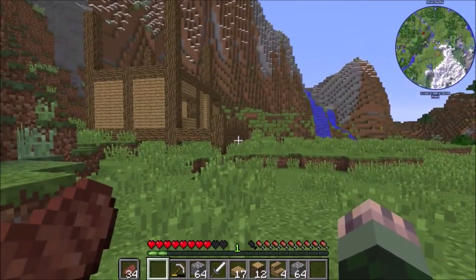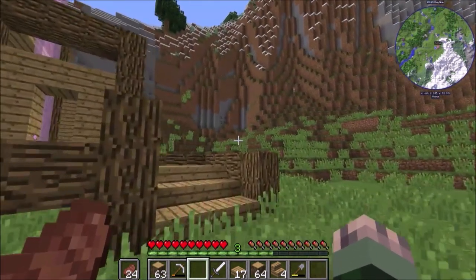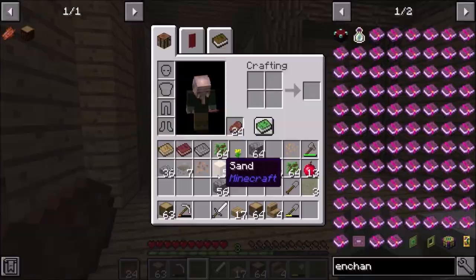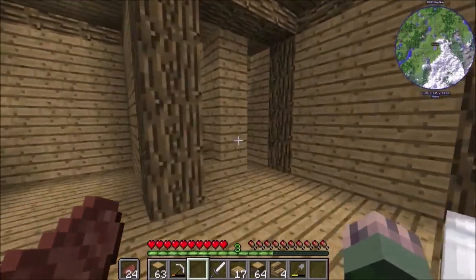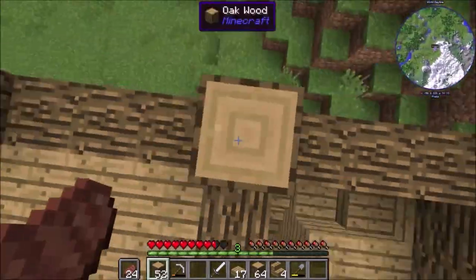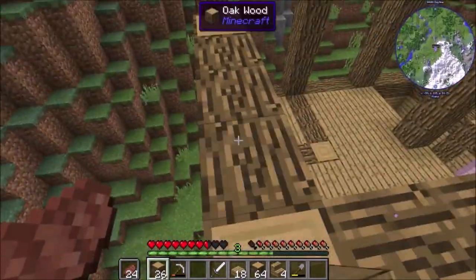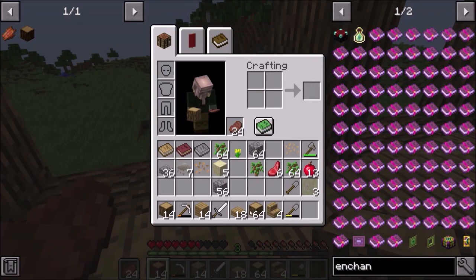I'm just gonna do a cut really quickly so the video isn't too long — I'll be right back. Alright, I got stuff. We got the cobble, and I got some sand too, for anything cooked outside. Let's try to finish this house in this episode, shall we? Alright, that should be the outline done.